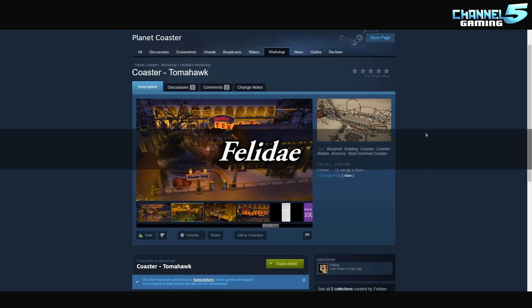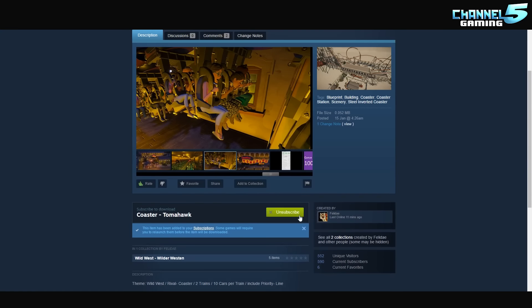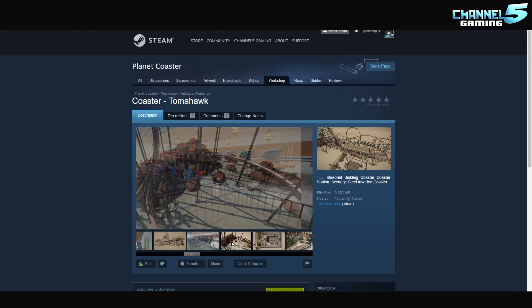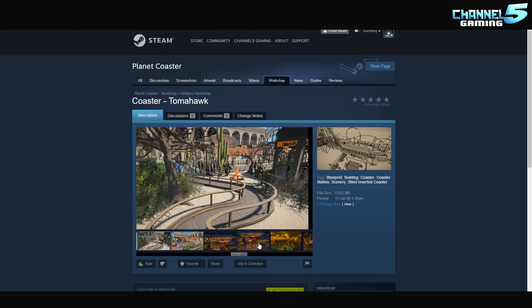Philiday? Hopefully I'm pronouncing that right. This was uploaded five days ago, 500 subscribers. Come rate it, favorite it, subscribe to it — all that good stuff. It looks really cool just based off the screenshots. It's a placeable coaster, of course. Really nice indeed — I think this is going to be a great placeable coaster for your desert slash arid maps.